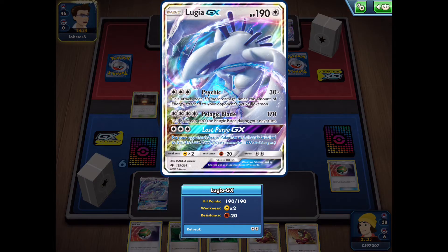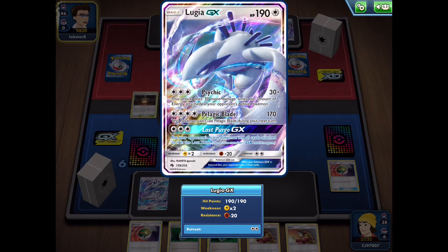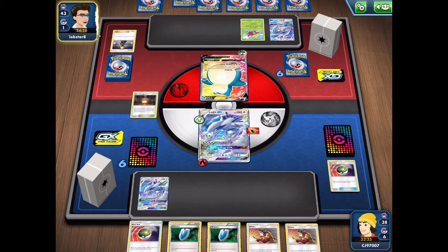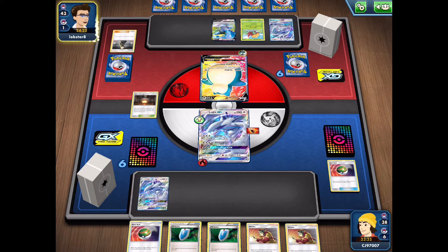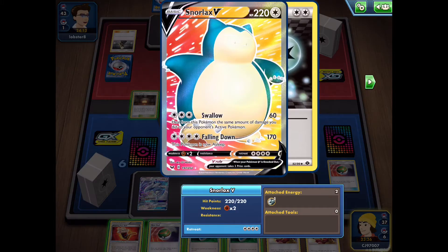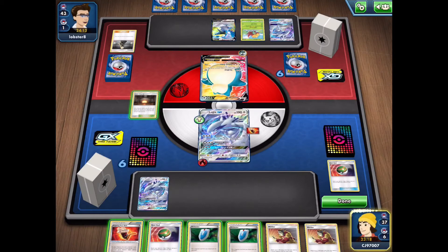My opponent also has the Lugia GX here, which is interesting — an interesting fun deck. They also have the Cramorant V and attach to the Snorlax V, perhaps looking to attack with it. They just pass it back over, which is fine. The Snorlax V does have 220 hit points and its attacks are very expensive, so we could hit into it for 170 or even use Psychic.